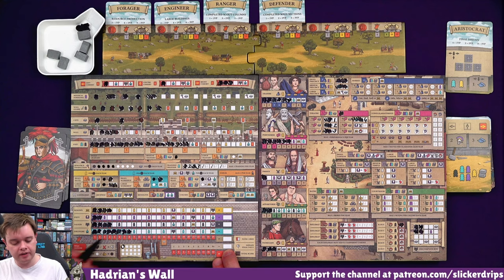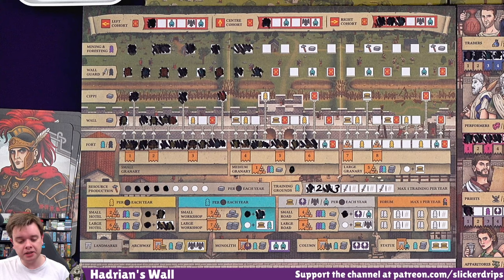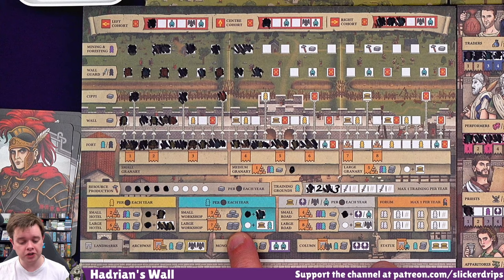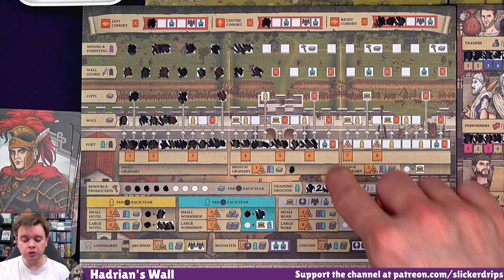We can't do any scouting actually - I can easily get a citizen. I can spend resource - I've got so many resources. Unfortunately we can't get to seven until we've got the granary, because I've got loads of resources for the large workshop here. I think we're going to have to wait until next year for that. I would need two spots along this and a servant to come from somewhere, and I don't think I can do that. Yeah, we've got loads of resources. I think those resources are best spent - we'll get the buildings next year maybe.